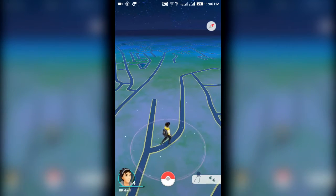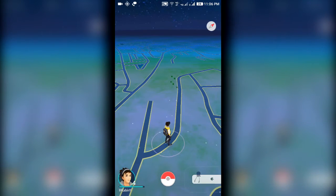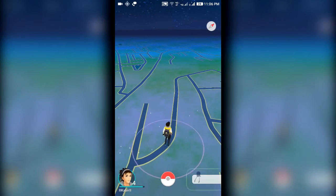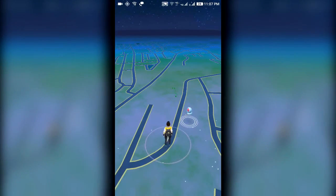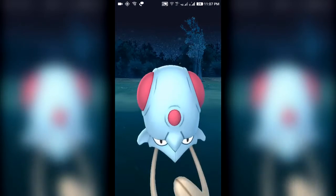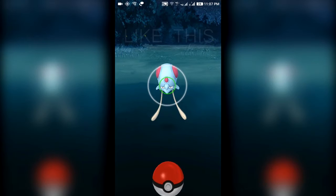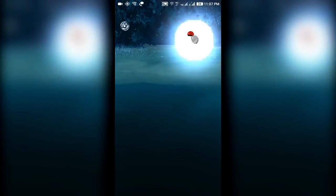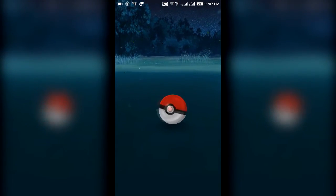If the Pokémon has zero paws, it might show up any time right now. You can see the paws are reducing in number on the Poké sensor, and as soon as the paw becomes zero we see a Tentacool appear on our screen. You can just tap on it and use your Pokéball to capture it. Hold down on your Pokéball, wait for the green circle to be at its smallest, and then flick it at the Pokémon for the highest probability of catching it.